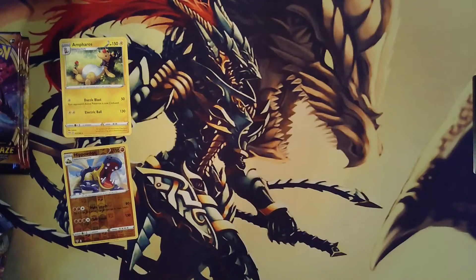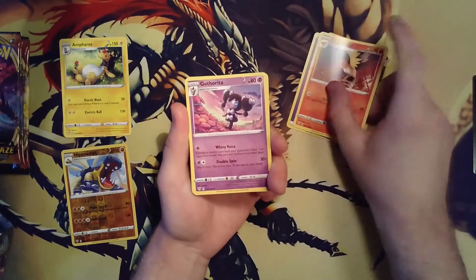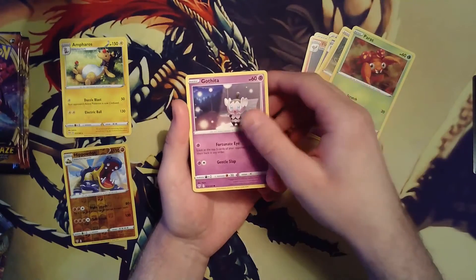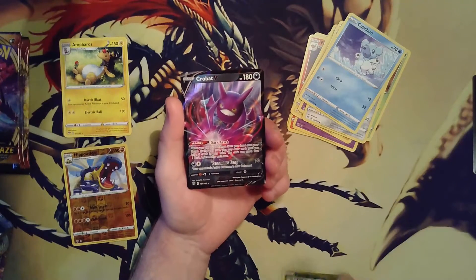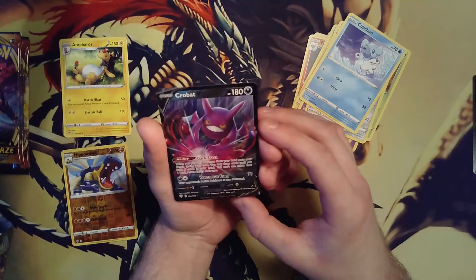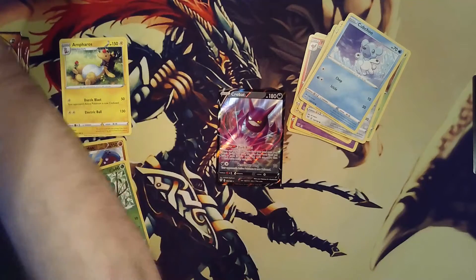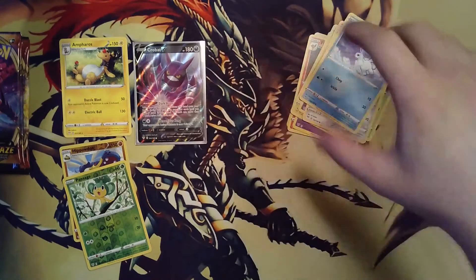Next pack - hopefully we get some good pulls today, or some hits. Alright, Psychic Energy, Hiding Energy, Fletchling, Fletchinder, Gothita, Mareep, Paris, Gothita, Skarmory, Cubchoo. We have a reverse Pansage. And ladies and gentlemen, we pulled a Crobat V! That's a gorgeous card. Looks like perfect centering. I'm gonna grab these sleeves real quick. First hit of the day - perfect, I'm happy.